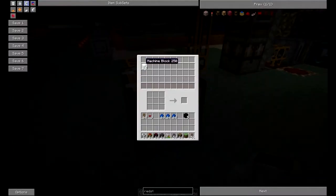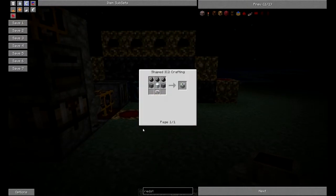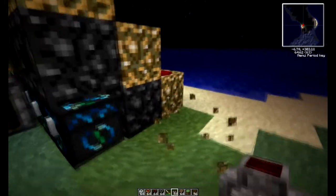After you do this, you're gonna have your machine block. So go back and look at the macerator — you need the electronic circuit, which is gonna be the hardest part.